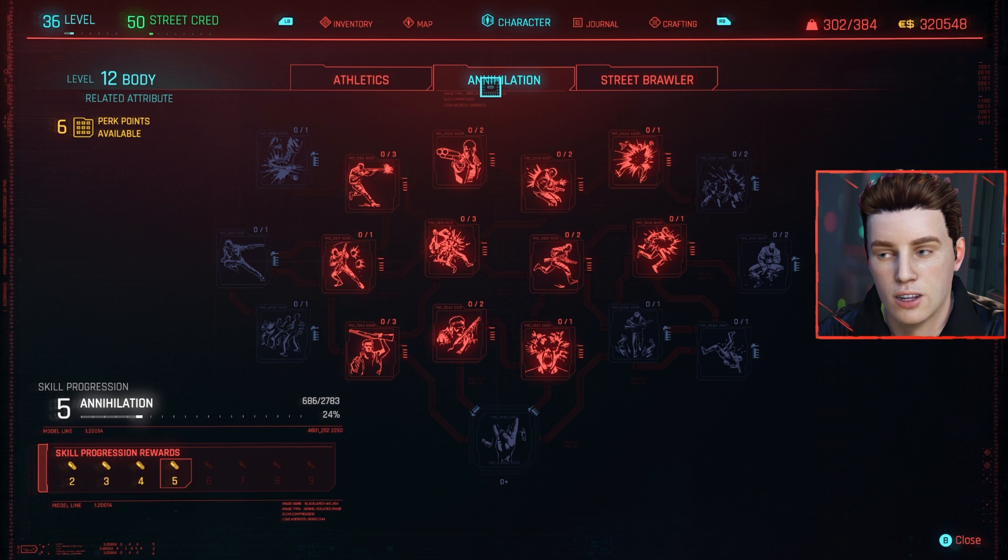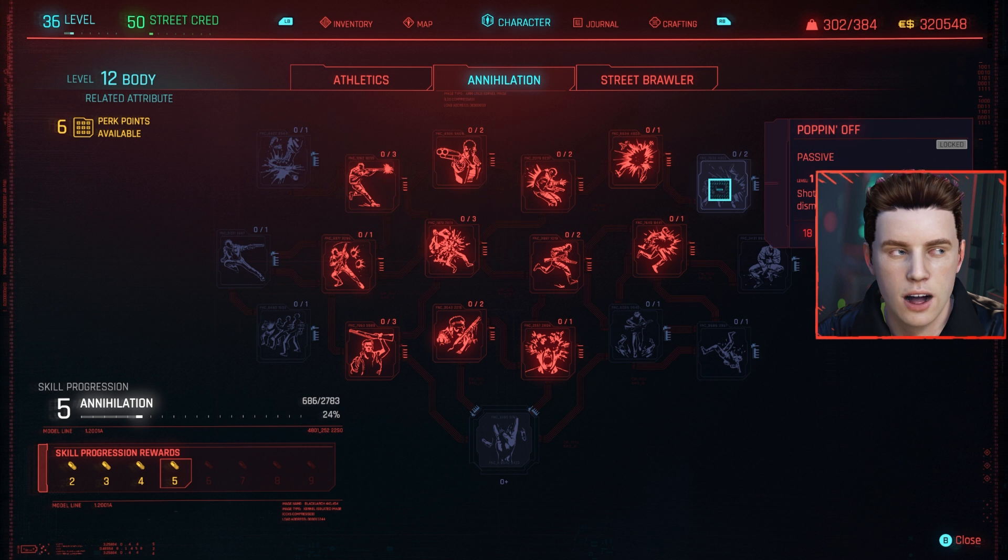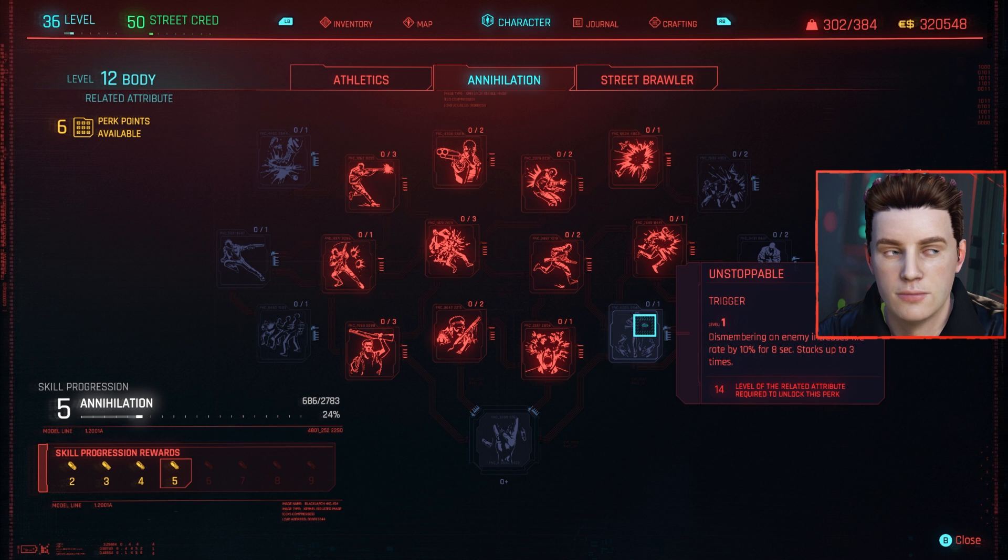Moving to Annihilation, the first perk is Speed Demon — you deal more damage the faster you're moving. The next is Popping Off, giving your shotgun a 25% higher chance of dismembering enemies. Pair that with Unstoppable: dismembering an enemy increases fire rate by 10% for one second, stacking up to three times. Shotguns become extremely OP when these are paired together. These fall into the S-tier category.